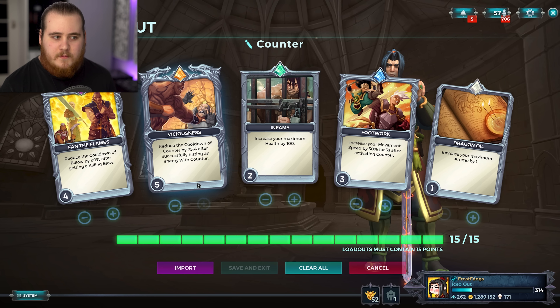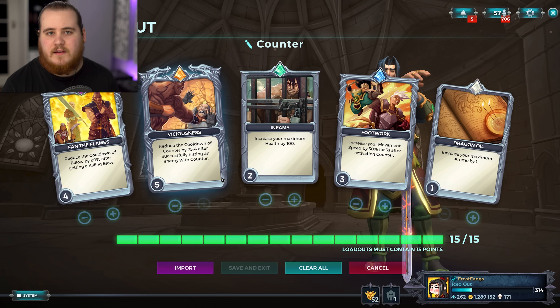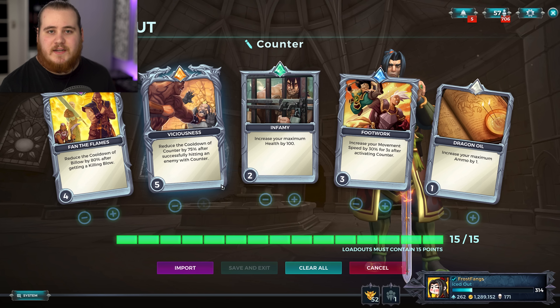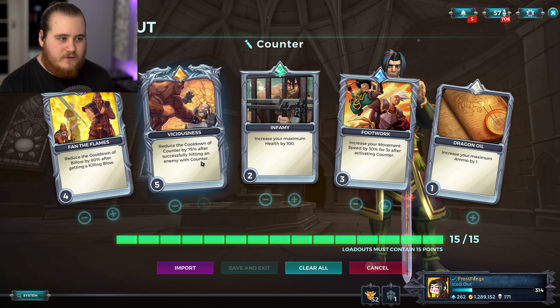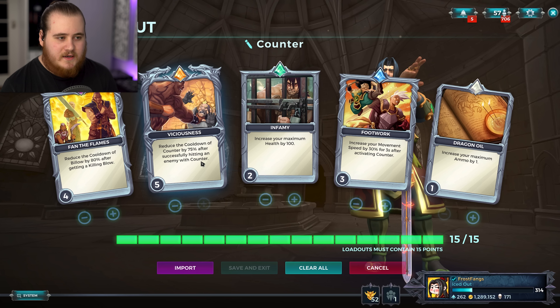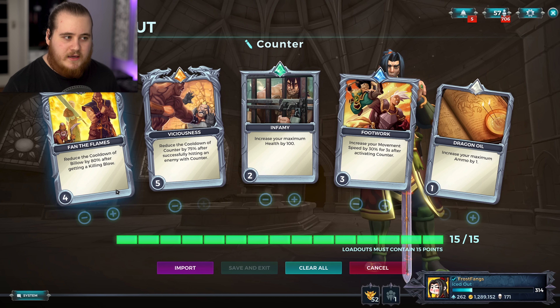The setup, at least for me, consists of four main parts: we've got Viciousness, Fan the Flames, Footwork — two of those I'd say are optional — and then number four being the playstyle where you actually have to run around and try to land your counter and be a bit more active with it. The only one out of the four that's actually necessary is the card, which reduces the cooldown of our counter by 75% whenever we hit an enemy with our counter. Chronos also helps; you definitely don't need to grab it, but it does make things a little bit smoother, especially if you're missing your counter a bit more. We then have basically a full reset on our billow whenever we get a kill.